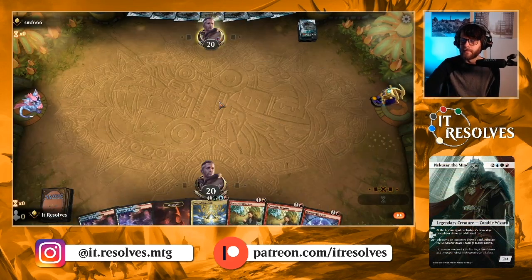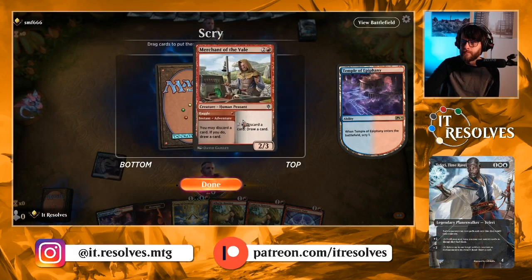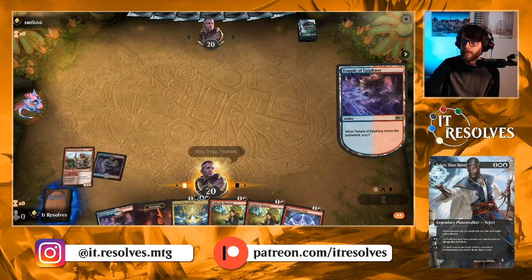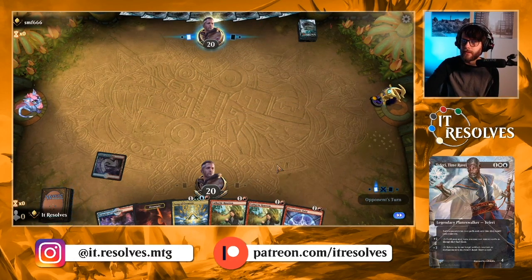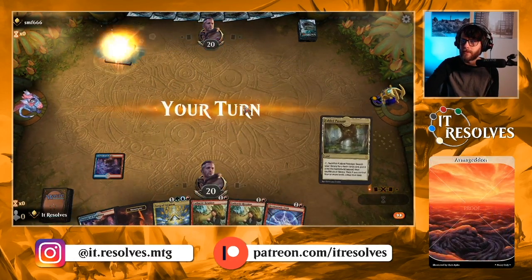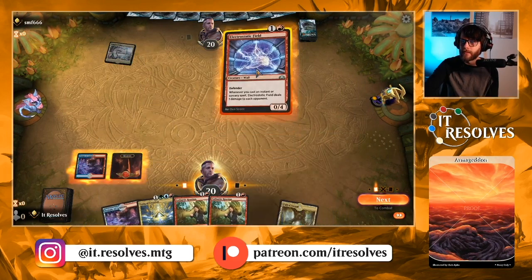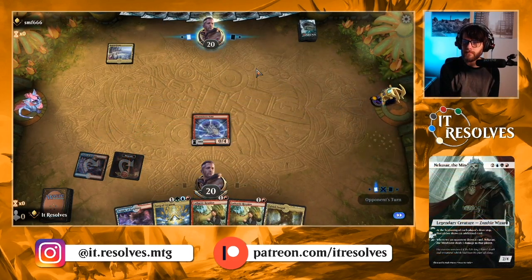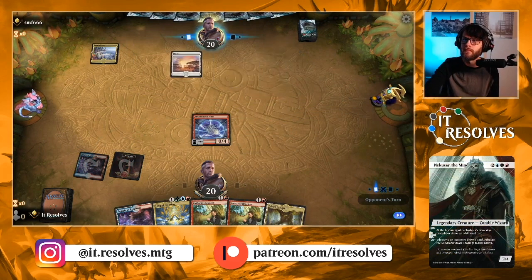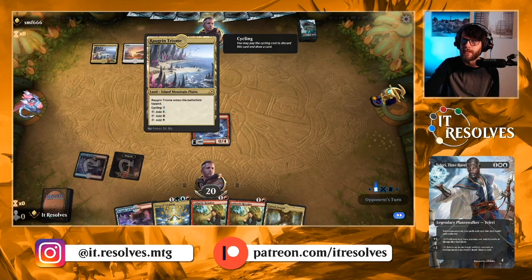Actually going to keep this opening hand. We're going to pitch that one away. We're looking to get the Electrostatic Field out very quickly so we can start gaining extra value off Cathartic Reunions. Getting that forest out early is going to be very helpful. Looks like the opponent is Jeskai — or should I say Raugrin? Not sure.